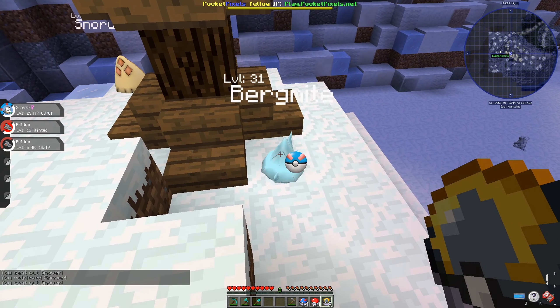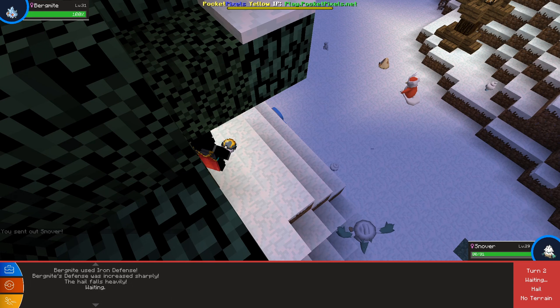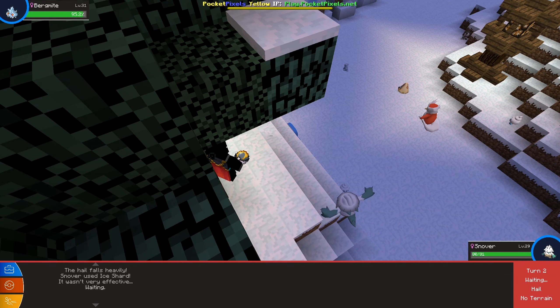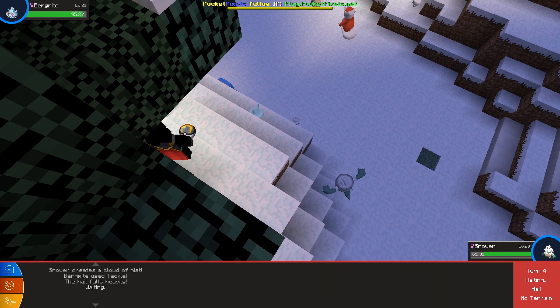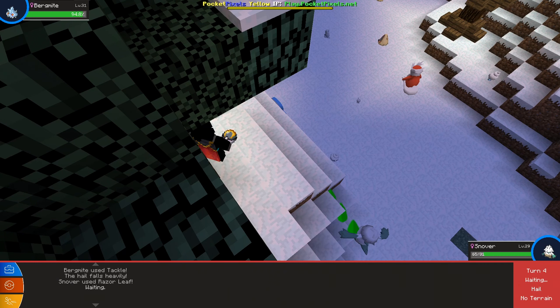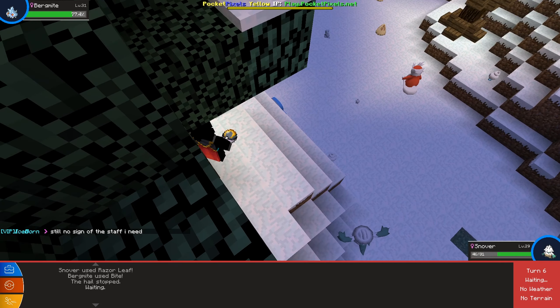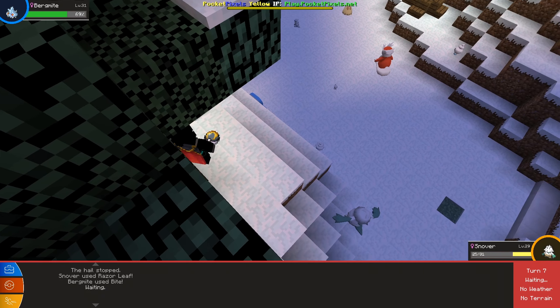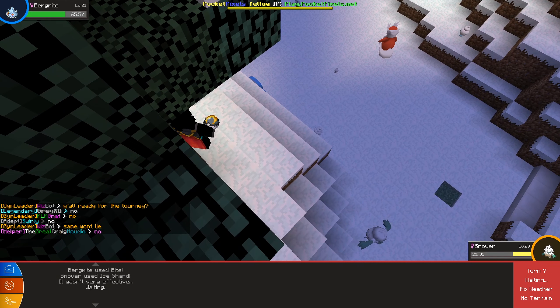I want to fight this guy — let's go! Let's hit him with an ice shard, that did five percent of his health. Let's try something else — missed. That did like nothing at all. This move has 95 accuracy and seems pretty strong, I definitely want to keep using that. Let's do it again — I just took a lot of damage. It might be over after this.